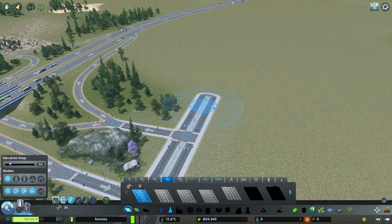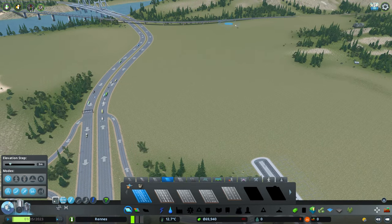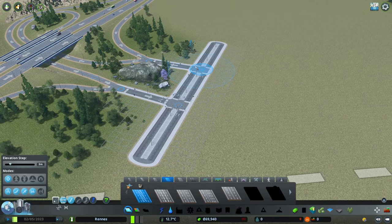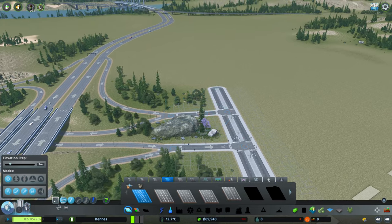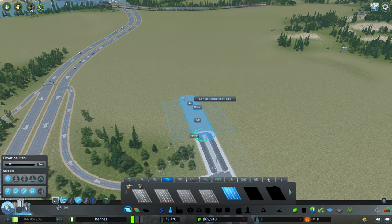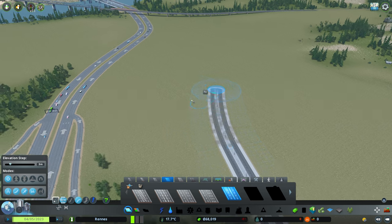I'm thinking of extending this road along here — maybe put a roundabout here, because one can go over this side, one can go over here, and then one can come back on us this way. I have a feeling that with this junction, and especially with some stops here, we need some fluid motion, especially when it comes to later game so we can preemptively prepare for some traffic. So I'm just going to bring this road along a little bit further and then turn it ever so slightly.